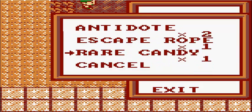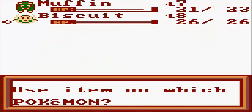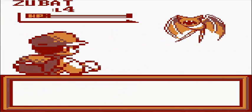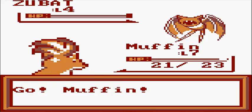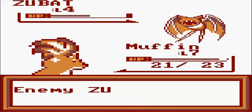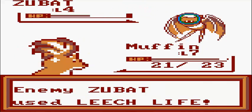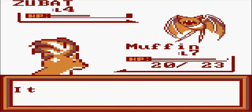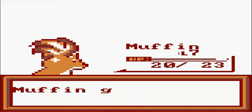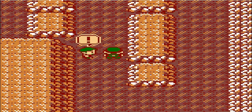I just used the Rare Candy on Biscuit - Biscuit's now level 9 and he gets some decent stats. Good job. Another Zubat - take care of him the only way we know how: burn him. Go Muffin. Maybe I'll change the color every single time I end off a session or something - like for this session it'll be brown, for the next session it'll be green, next session it'll be blue. That wouldn't be hard to do at all. It takes me like two seconds to change the color scheme.